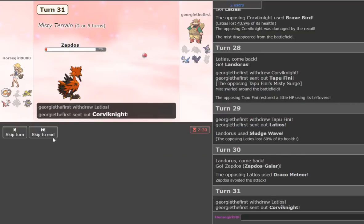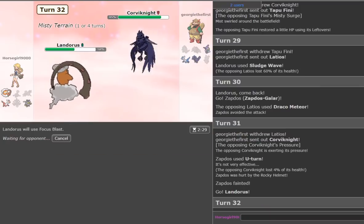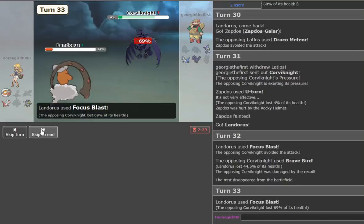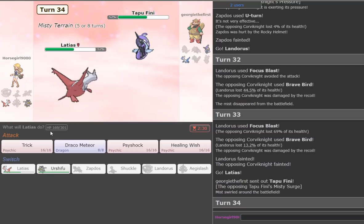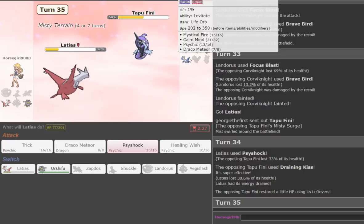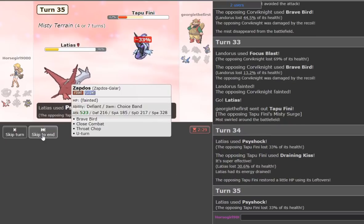We go Landorus on Ferrothorn and catch that perfectly. We go Sludge Wave — he goes Latias. It lives at one HP! Draco misses. Corviknight — oh man. Now we really have to hit this Focus Blast badly. We have to hit two Focus Blasts. We don't hit the first one — now we're in trouble. We hit the second — it does 16. Wait, it dies anyway — we probably win. We go Latias on Ferrothorn and spam Psyshock. Draining Kiss doesn't two-hit KO. Oh, it does? Fuck — put in Sucker Punch range?